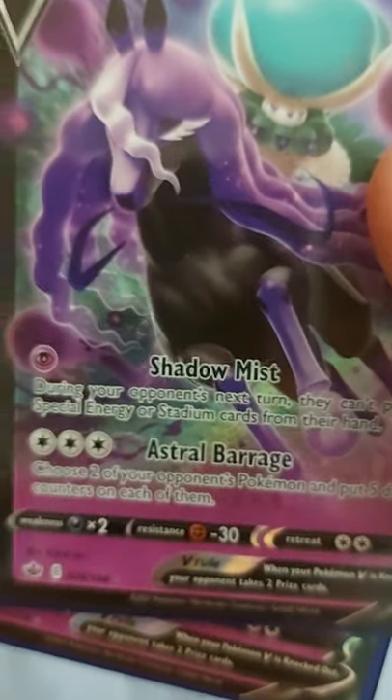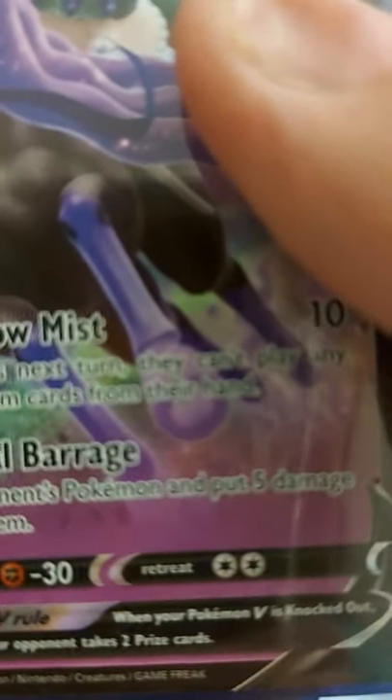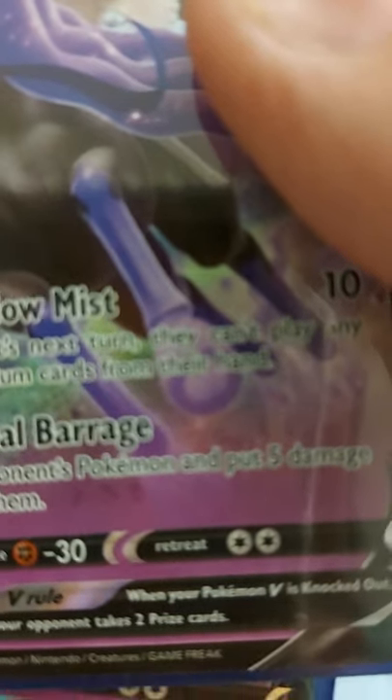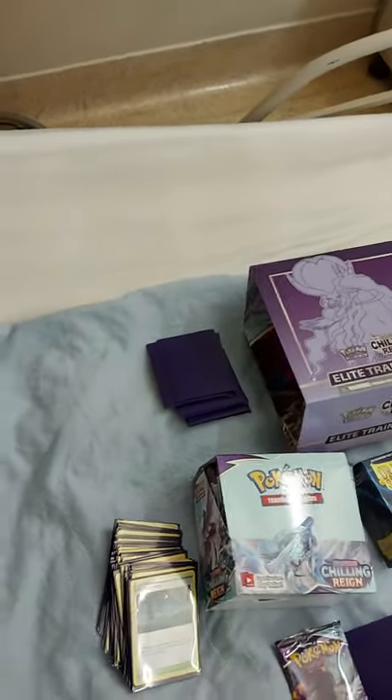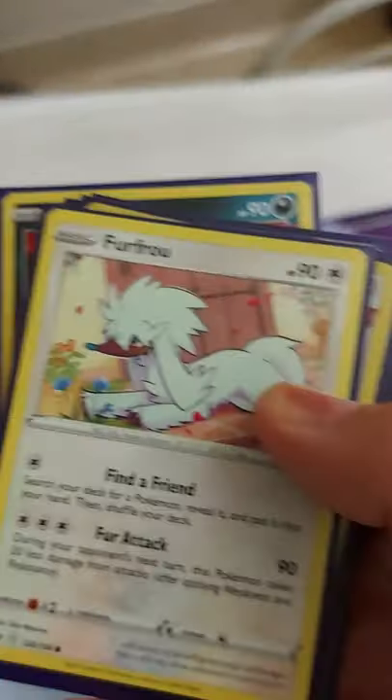These guys help me with that and keep my stadium in play, which you'll see in a bit. But look at this attack - you choose two of your opponent's pokemon. It doesn't have to be just the active if you're not playing doubles, and you put five damage counters on each of them. When it says damage counters, that means strictly you just put counters - it's not the base damage, so resistance doesn't get around that.